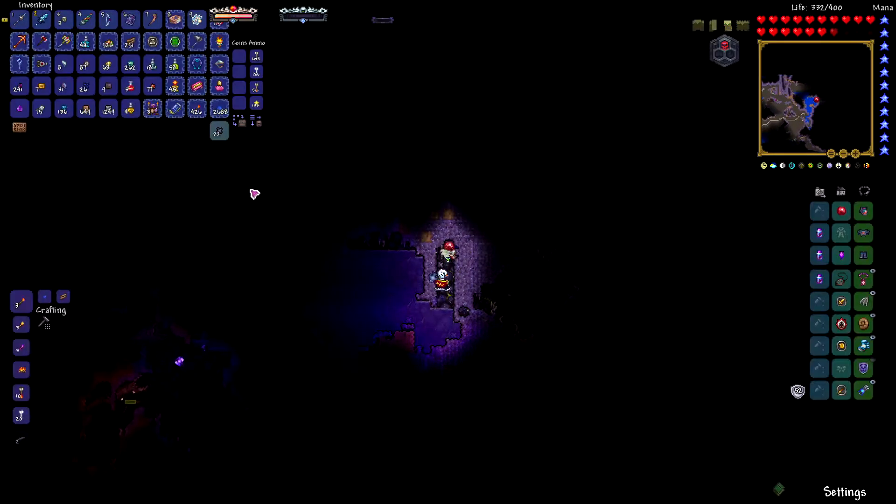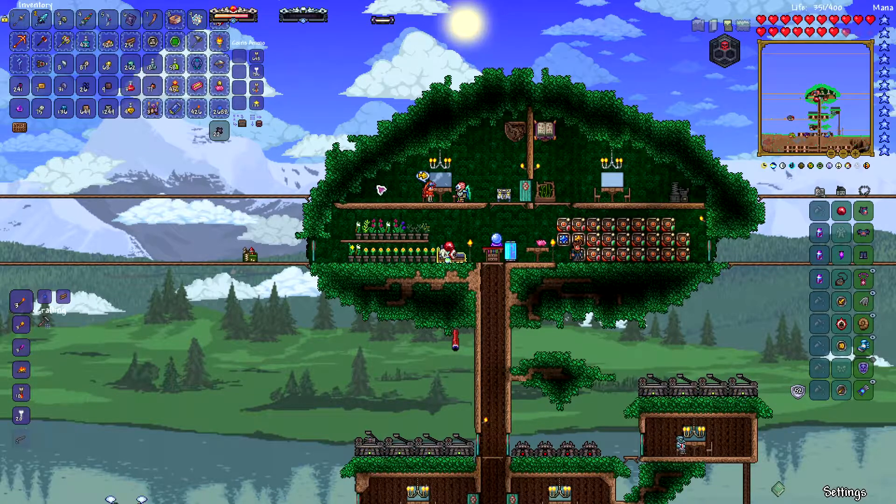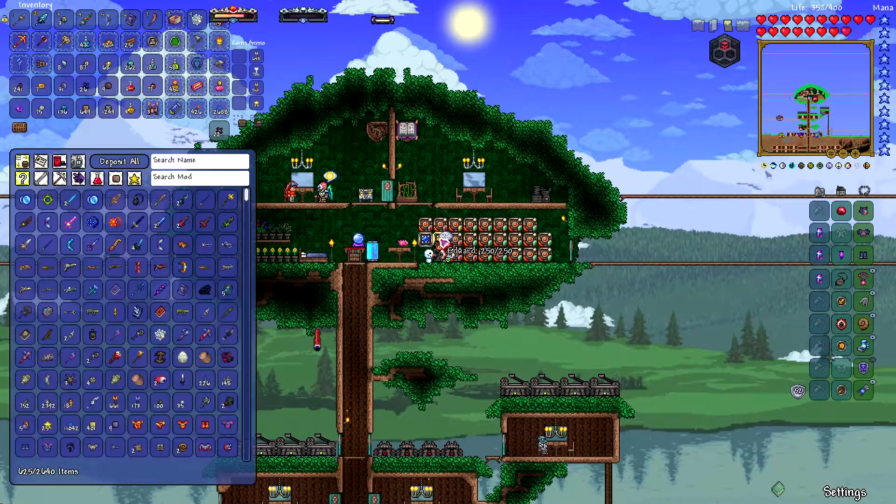It looks like our potion has run out. I'm gonna drown these jerks because they're just getting in my way. 241 Orichalcum and 262 Mithril Ore — if it takes more than that to make what we need, then we're not getting anywhere.